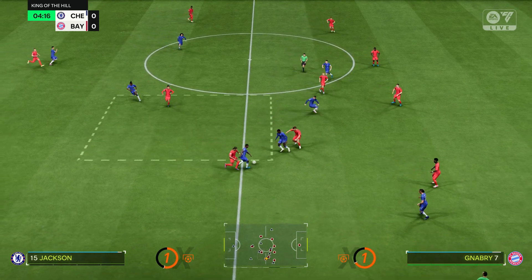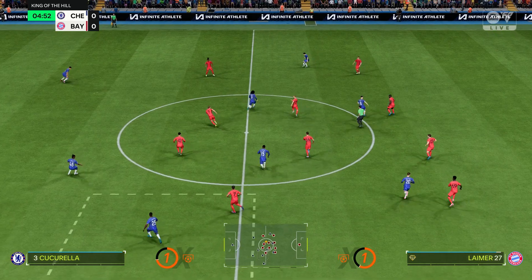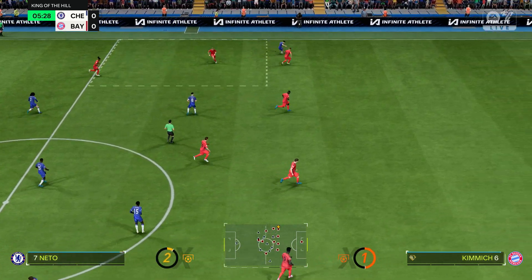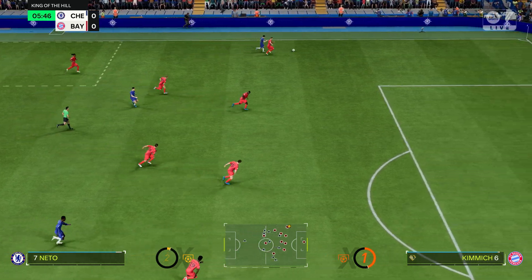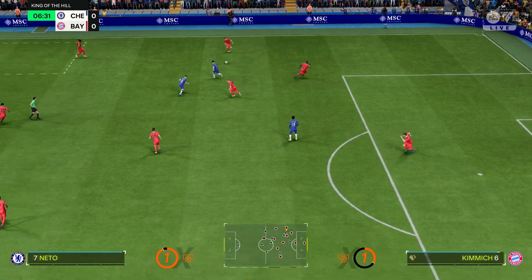Here is the Bayern side: Manuel Neuer begins in goal. Joshua Kimmich starts with Alphonso Davies in the full-back positions. Konrad Leimer starts alongside Palinha in central midfield, and the responsibility of leading the line today goes to Harry Kane.